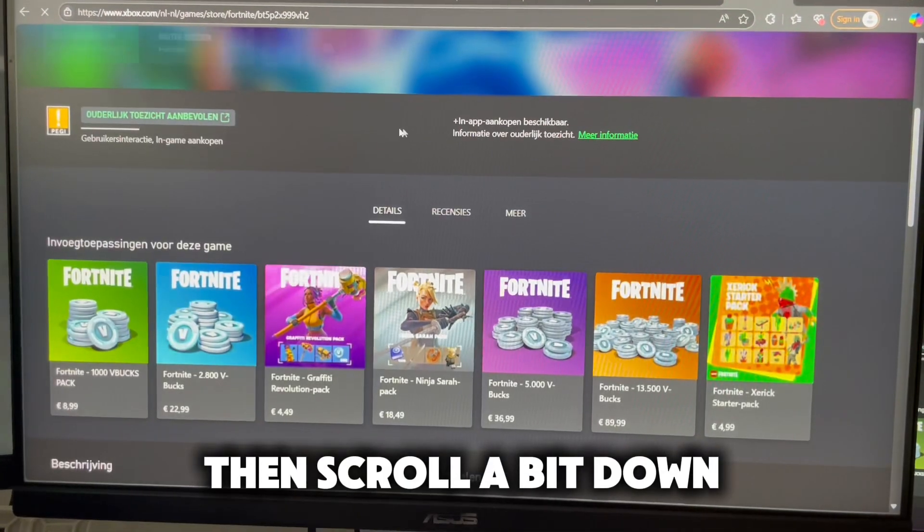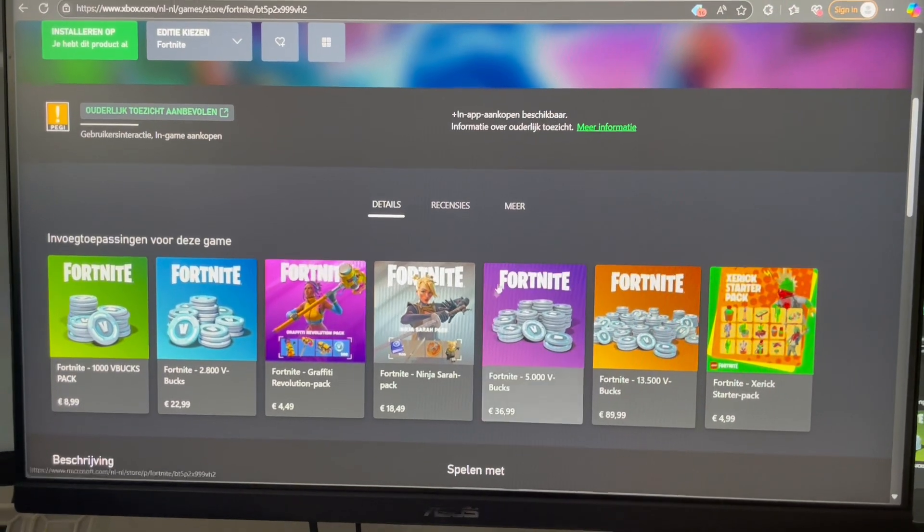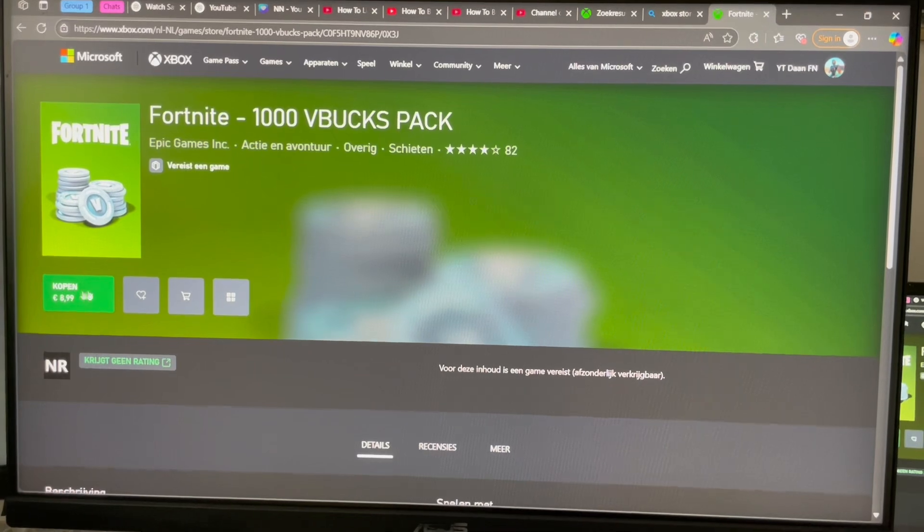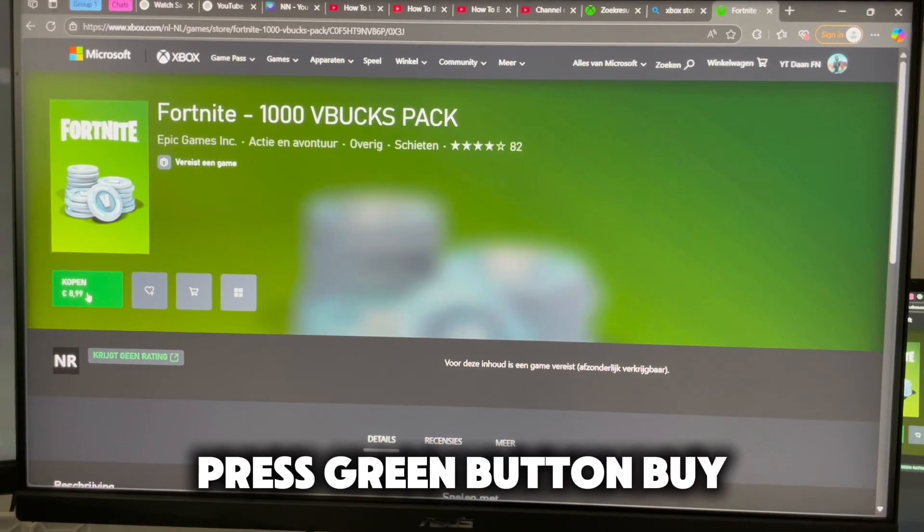Then scroll a bit down and choose one to buy. Press the green button Buy.